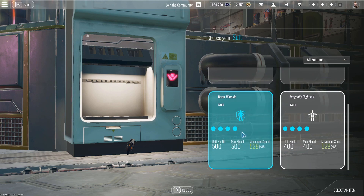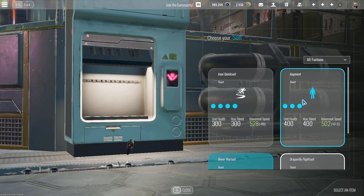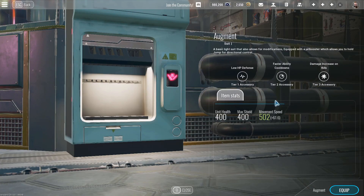The Boxer Warsuit is the best suit in the game. The second best — and the only other one I would say is actually usable — is the Augment suit, known to older players as the Basic suit. The reason this is okay is because at level 5 it gives you 20% faster ability cooldowns, and with Hellshot being the meta ability, that's really valuable. I would still say Boxer's better, but if you don't like the Boxer playstyle, go ahead and use Augment.